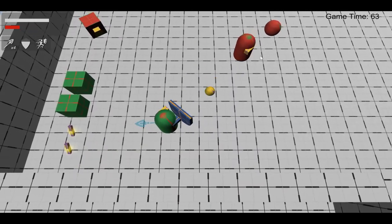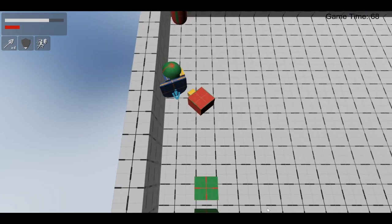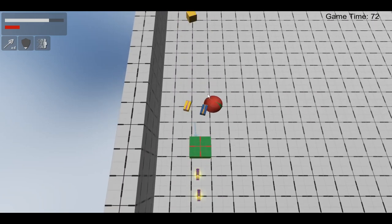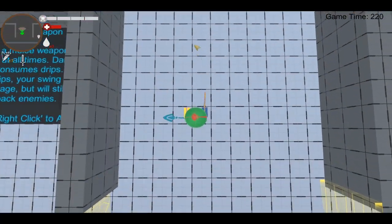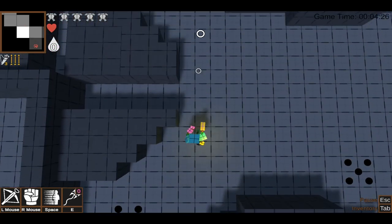Bolstad's combat was radically reworked after the first month of development. This turned out to be a very good decision, especially since we came to it so early, before our codebase had solidified. It also gave us plenty of time to rework and balance the new systems. Our original design was a much slower, calculated game. The player's experience also relied upon drop rates too much, and this design failed to reward skillful play.